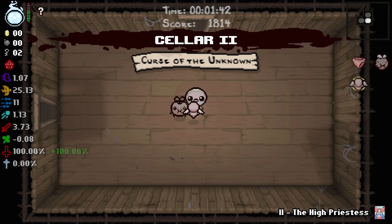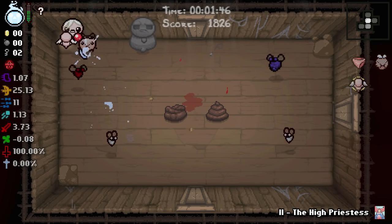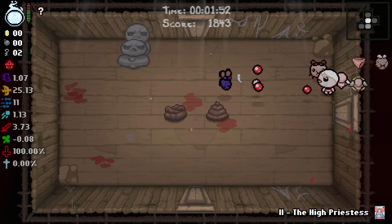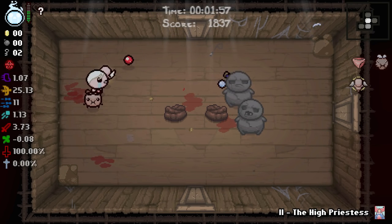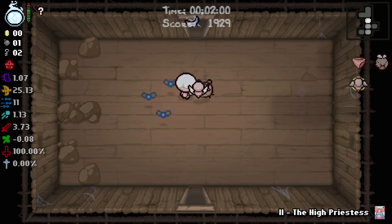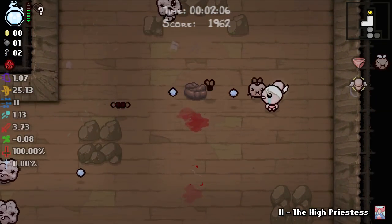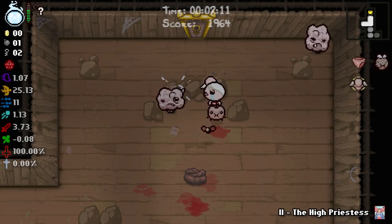In the end we really only lost a half heart net HP from the start of the run, but we should have four HP right now which would allow us to take a devil deal. Currently we can't take a devil deal unless that devil deal allows us to get an item that gives back HP.